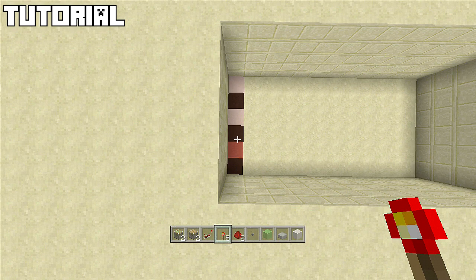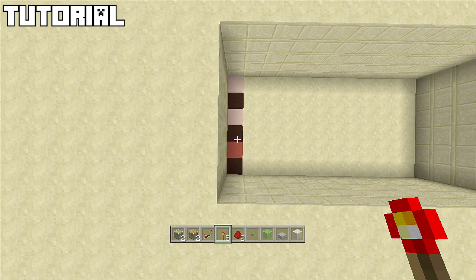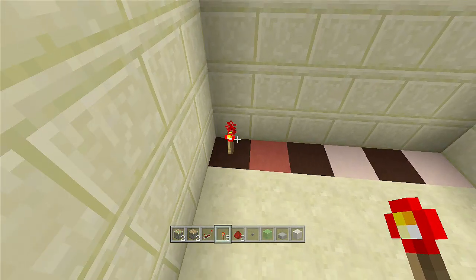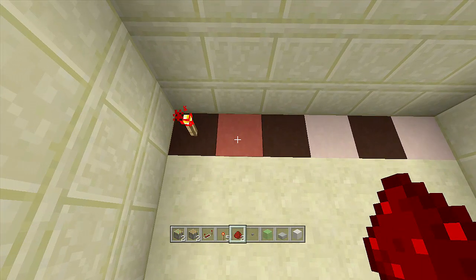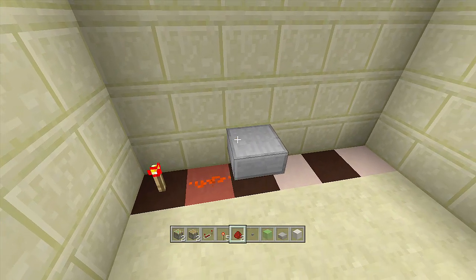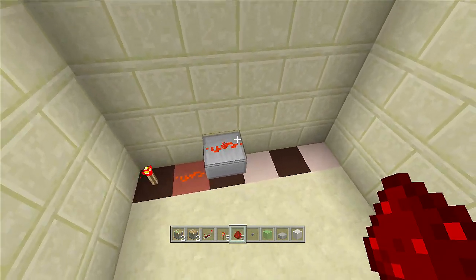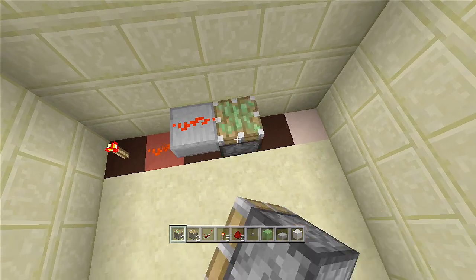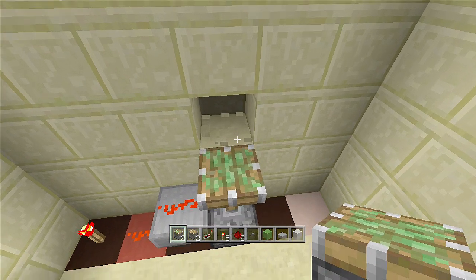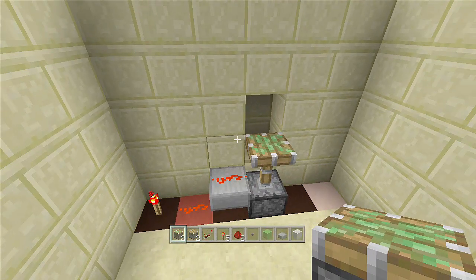Once you have your one by six spacing dug down five blocks and have gathered all your resources, come to the bottom and place a torch off the back side, then place a piece of redstone coming out of the torch. Place a slab upside down with another piece of redstone on top of it, then in front of this slab place a sticky piston facing upwards — it should extend out. Then break the block next to your sticky piston.